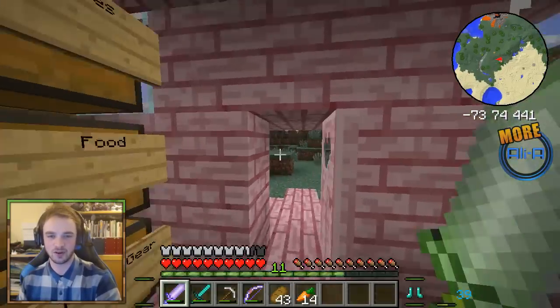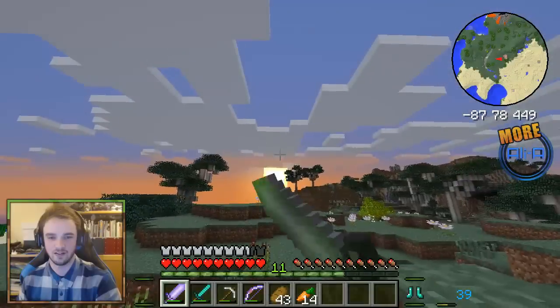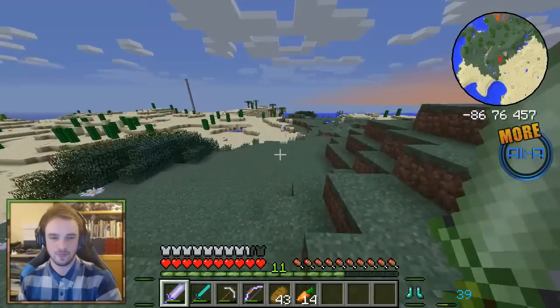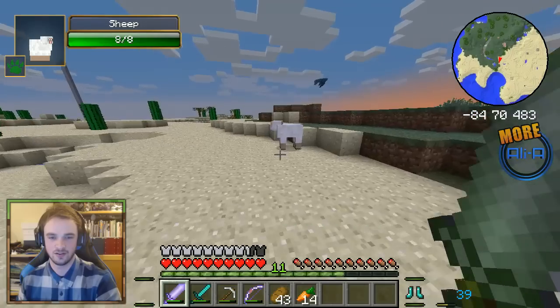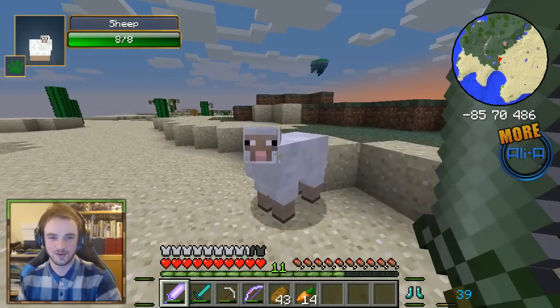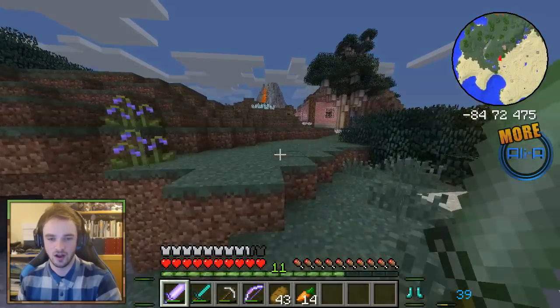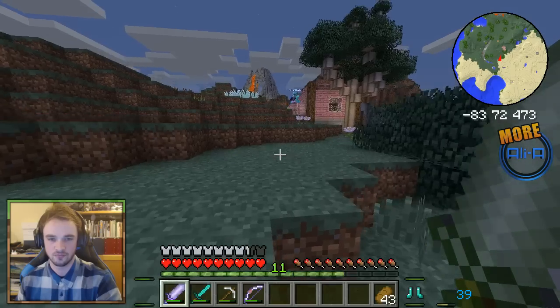I'm going to grab some grenades. Get some grenades ready. My backpack's empty. I'm going to attack a sheep — I'm going to see how much damage this thing does. Come here sheep. Boom. Do you need any food? Nah, I've got tons. All right, off we go. It's night time but we ain't afraid.